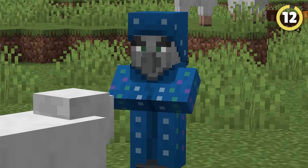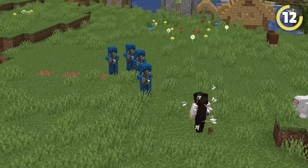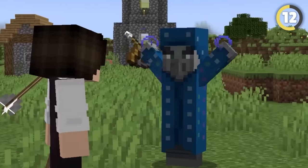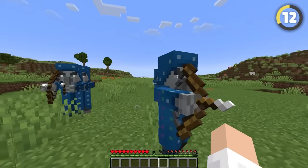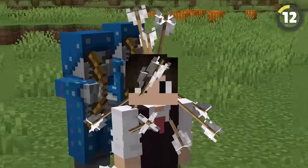A mob I wish spawned in naturally was this unused pillager — probably the coolest one yet. It's called the Illusioner, and instead of just using boring crossbows and axes, this one casts spells. If you even just get close to one of them, it turns completely invisible and summons four duplicates in its place. I'm starting to see why these things were removed — they're so overpowered.